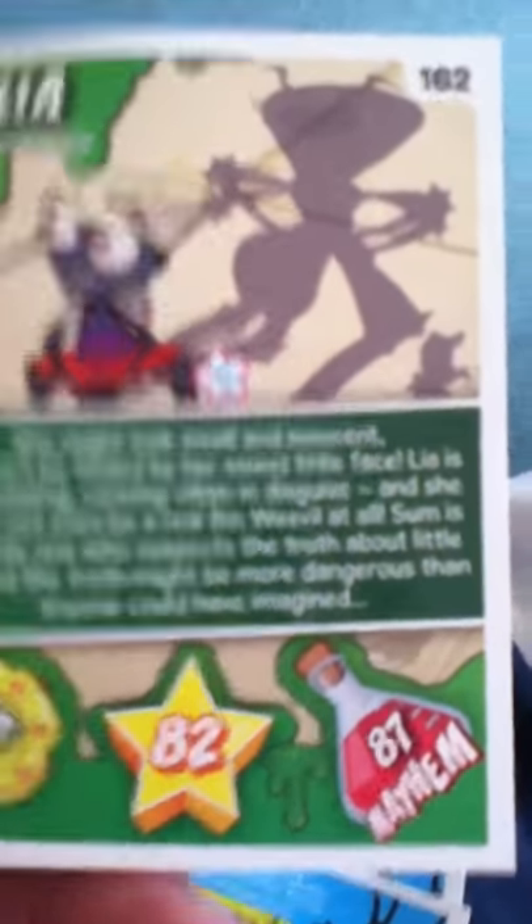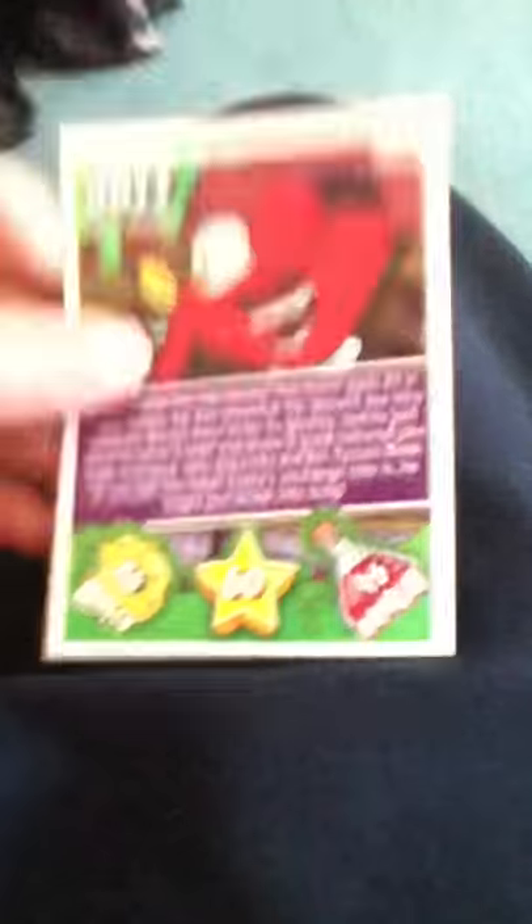Here we go, second packet. Okay, secret code card — XP it looks like. Sync. Leia — she's got quite high scores, so quite good. Hunt. These have got quite high scores. Bling. And the last card is Jot.